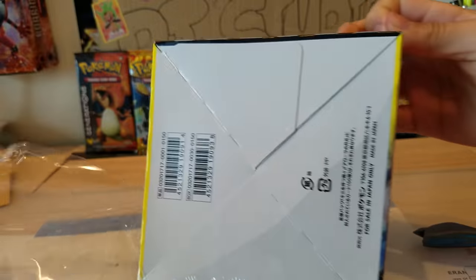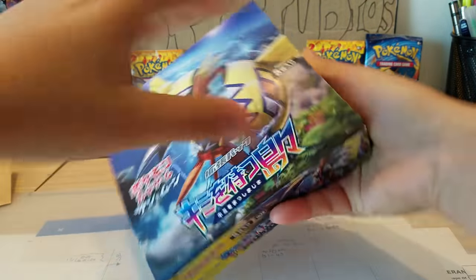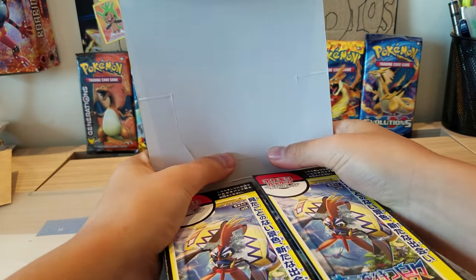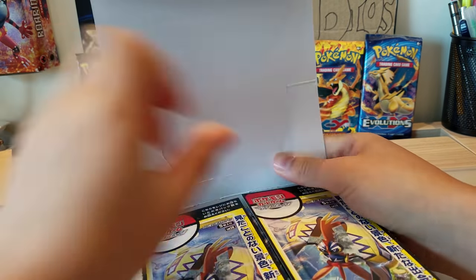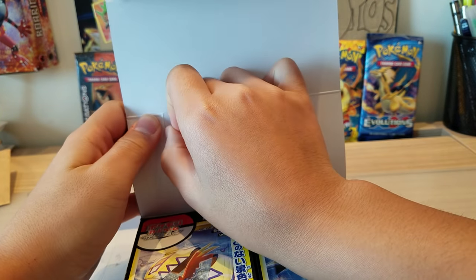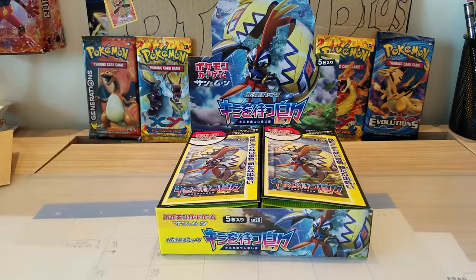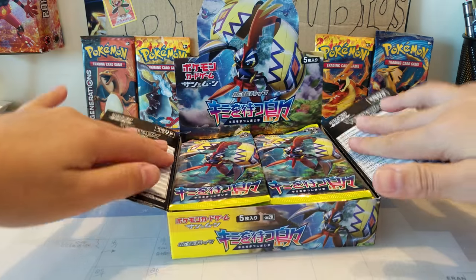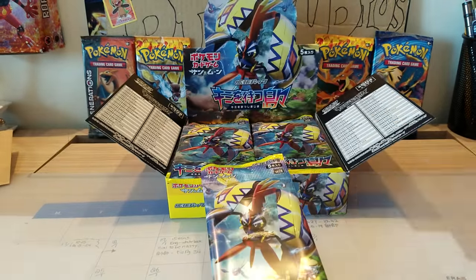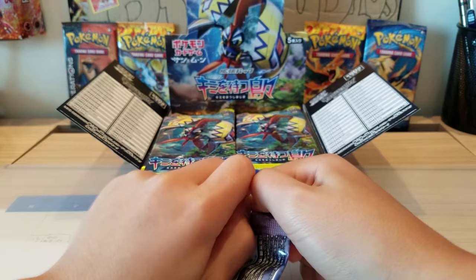Without further ado let's get straight into it — I'm just gonna open all 30 packs. This might be long but I'm gonna do it quick for you guys. By the way, my mom actually picked this up for me secretly. This booster box looks beautiful. My mom said she couldn't find the Moon one but it's still great. Let's get on to the first pack!